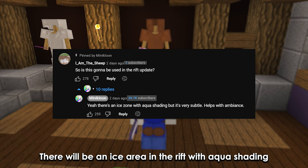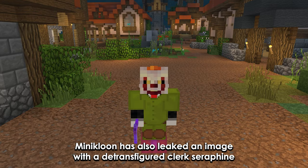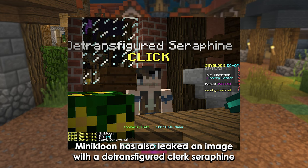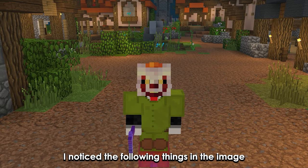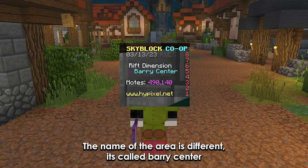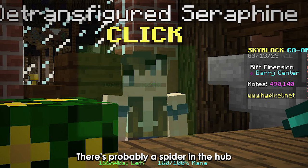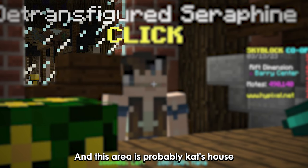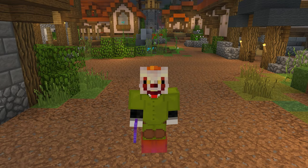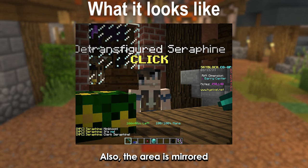Minikloon has also stated that there will be an ice area in the rift with aqua shading. He also leaked an image with a detransfigured cleric Seraphine. In the image, the name of the area is different — it's called Barycenter. Seraphine looks different, there's probably a spider in the hub, and this area is probably Cat's House. There's also a random purple thing. Cow Shed found a mosquito in the picture as well, and the area is mirrored.